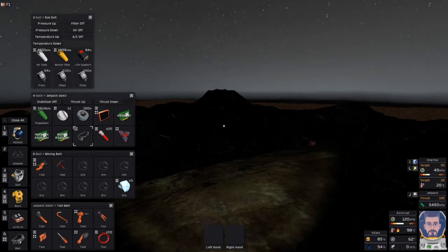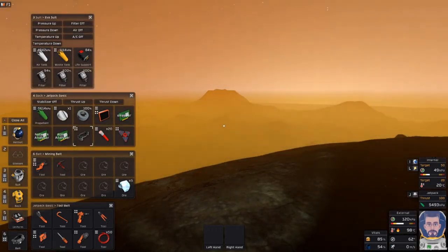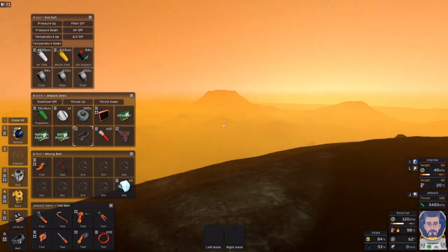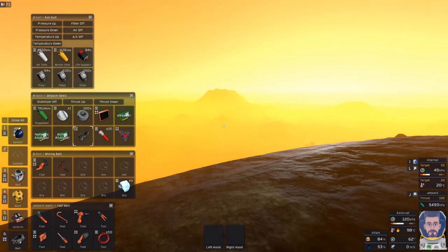Hello guys, welcome back to another Surviving Venus series, Stationers episode with Ryotech Corporation. I'm Commander Corley and today we're back with Greg Adord. Last episode ended with both of us dying because of lack of O2.